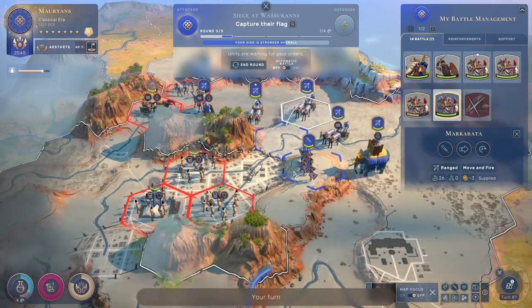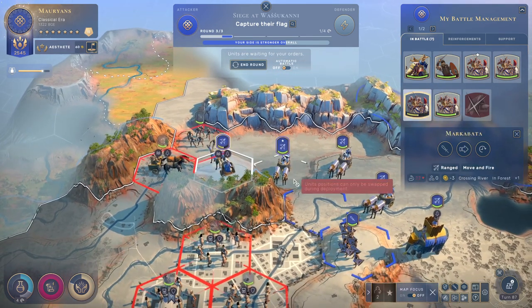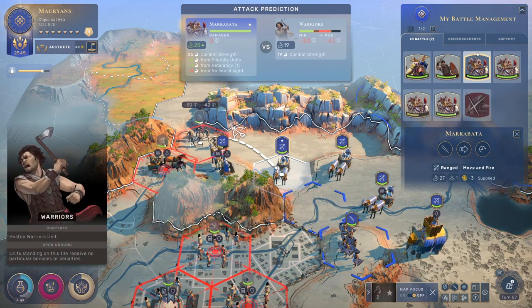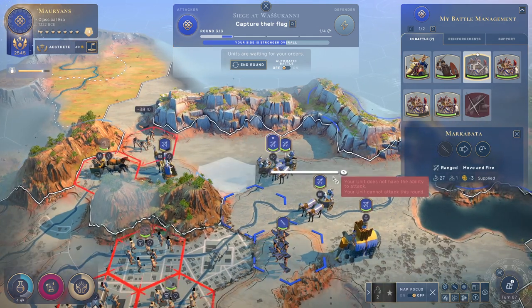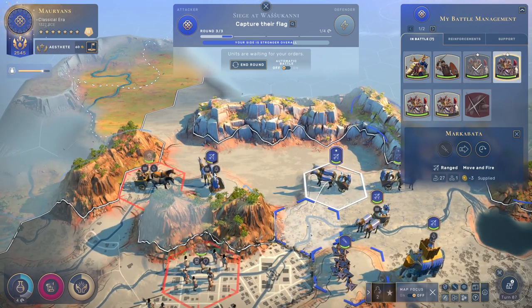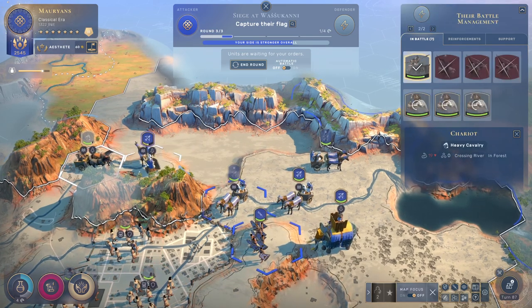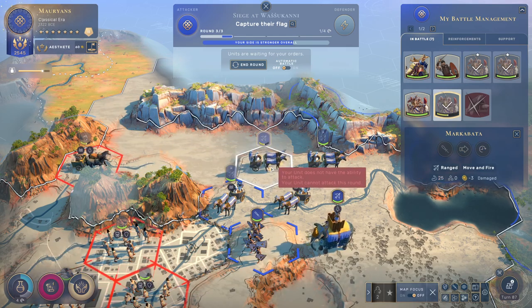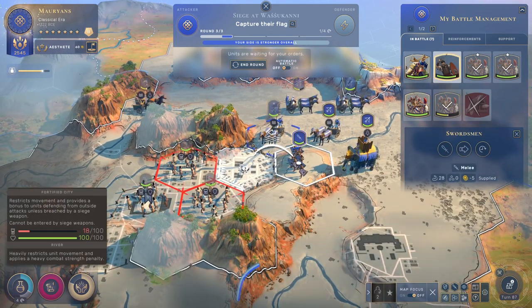Yeah, it's very nasty. This unit is not going to be able to reach there with his movement speed. I'm going to shoot the guy on the ground and then move back. I'm going to shoot this one. I'm going to move you up here. The river location is kind of weak but I'm going to fire at this guy. Back here — can we move a little further? No, because of the hill thing I think.